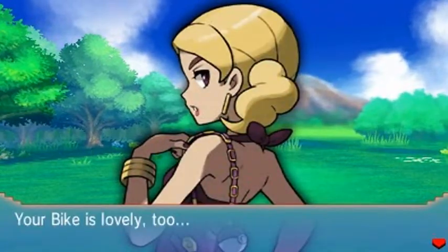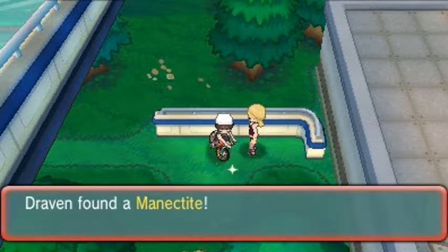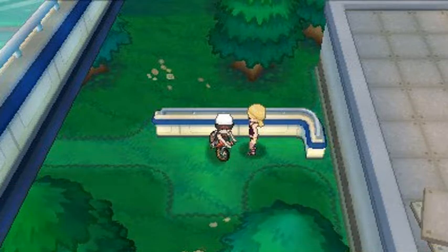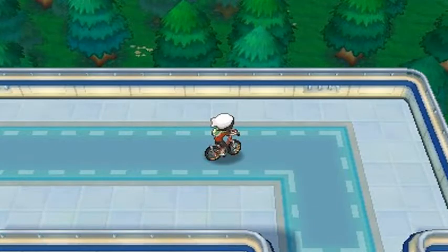The whole objective here is to evolve as many Pokémon as possible. There's something sparkling — it's another mega stone. We found a Mawilite, so our good old Raiden is finally going to be able to mega evolve once we get that bracelet.